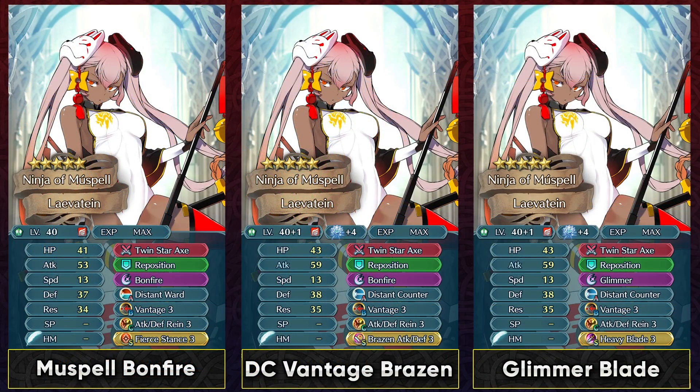For her builds, they are pretty basic. She already comes with Vantage and Distant Ward, so you could run that with Bonfire as her special. You definitely want to use something like Fierce Stance to give her more attack. If you want to invest more, Distant Counter is absolutely the better option for slot A compared to Distant Ward, and that could be paired with a Brazen skill. You could also use Heavy Blade and Glimmer so she can always trigger Glimmer on her second attack by charging it up first with Heavy Blade, allowing for better damage output when you Vantage.